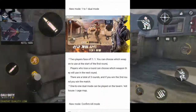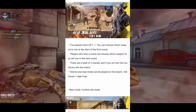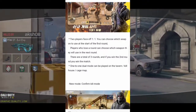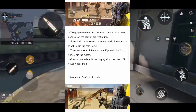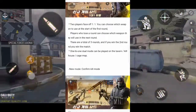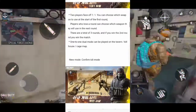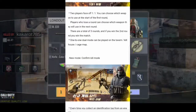New mode: 1v1 Duel. It's a two-player face-off. You can choose which weapon to use at the start of the first round. The player who loses can choose which weapon they'll use in the next round. There are a total of three rounds — if you win two rounds, you win the match. The 1v1 Duel mode can be played on three maps: Kill House and Cage among them.